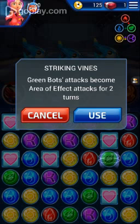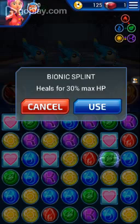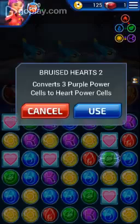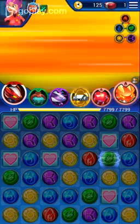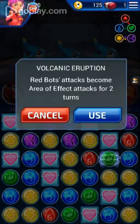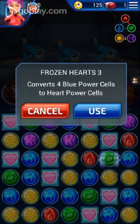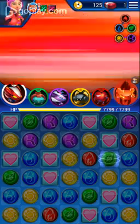I have power-ups available. I can use Striking Vines — Green Bot's Attack becomes Area of Effect attack for two turns. Phynax Splint heals for 30% max HP. Bruised Hearts 2 converts three purple power cells to heart power cells. Red: Volcanic Eruption — Red Bot's Attack becomes Area of Effect attack for two turns. And Frozen Hearts 3 converts four blue power cells to heart power cells. I've used up all the power-ups.